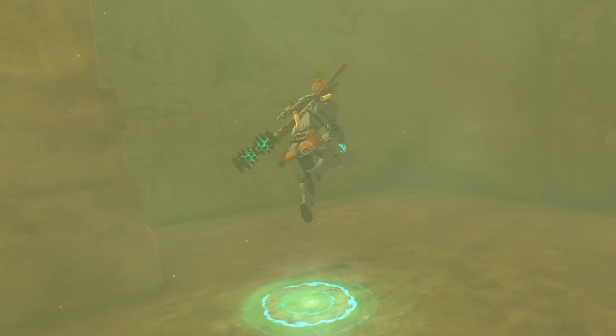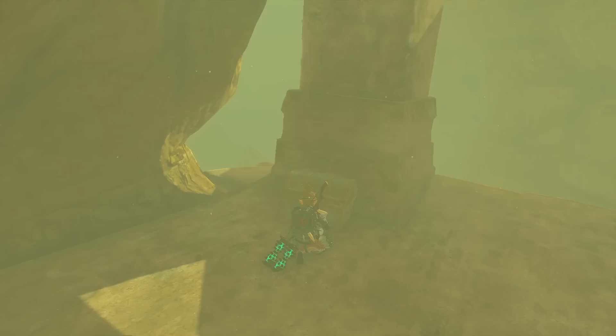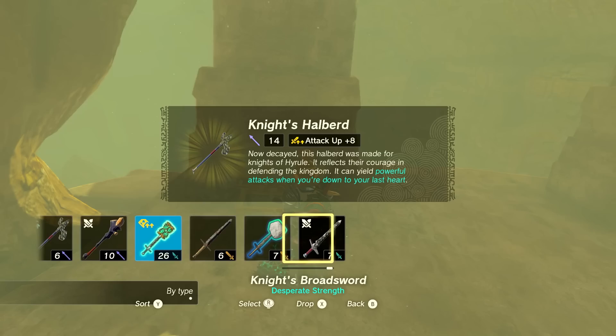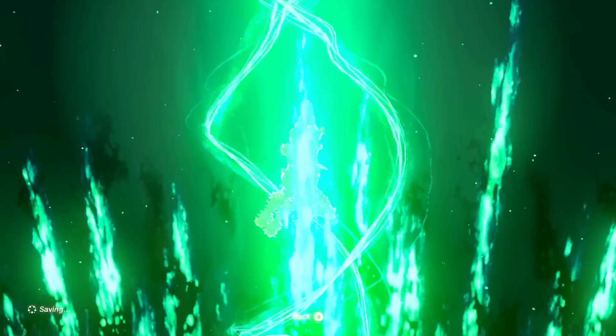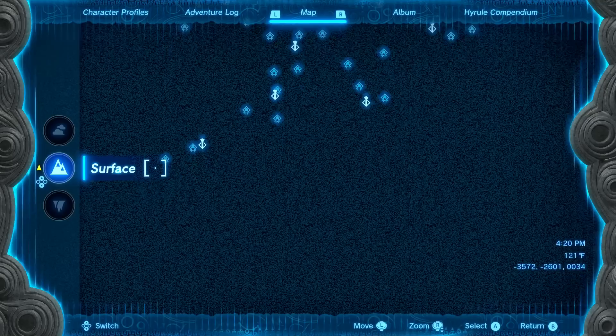We'll head up here. And where will this lead? We're almost to the top. There's a treasure chest waiting for us — a Knight's Halberd. This halberd was made for the Knights of Hyrule. It has plus eight attack. Definitely worth dropping something for it. I'll attach that to something really strong to make it a super effective weapon.